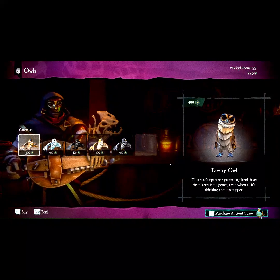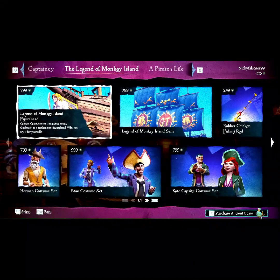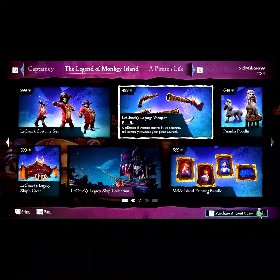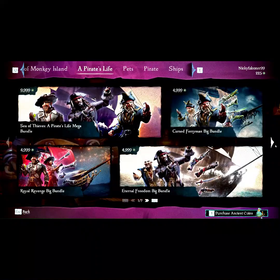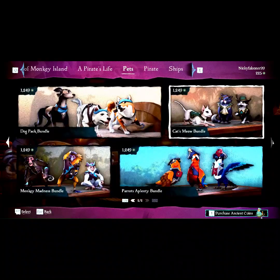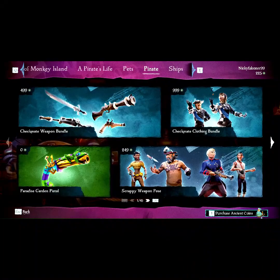There's owls now, so if you want an owl as a pet, go ahead. There's a lot of new stuff to make you feel like a perfect pirate — what you want to become. That's up to you, your path, your destiny. You can go for any unique pets, even outfits for them, or you can go for other things.